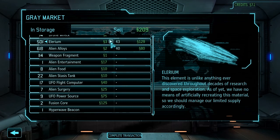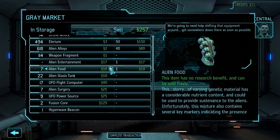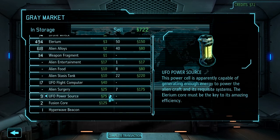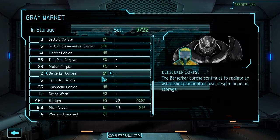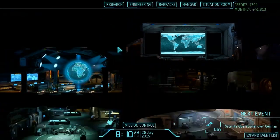We could sell the alien entertainment — it's not like we want tentacle porn and all that on our new ships. We can also sell the food, stasis tanks, and surgery items. Look at all this stuff we can sell — let's check all of them. Fusion cores, I want to do one of those. That's probably for the Illyrium generator. That's 700 Krix — a laser sniper rifle, plasma rifle, and plasma sniper rifle.